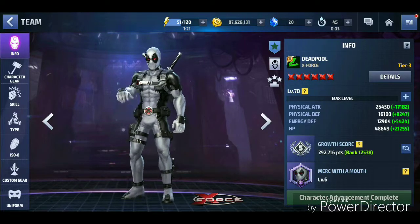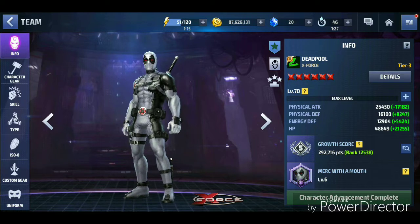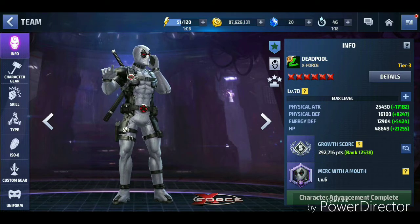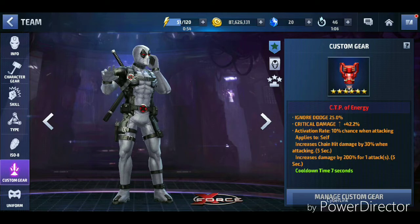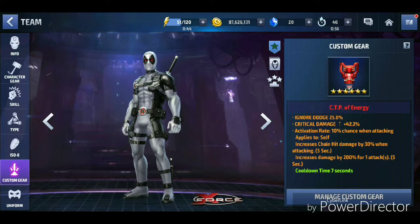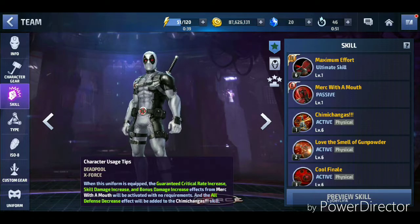My Deadpool is not the PvP Deadpool. I'm trying to get Universal Books for my Thanos Tier 3 — I just got one on my first try on World Boss Ultimate. I thought I'm not going to be using Deadpool in any of the World Bosses for the next two or three days until I get 10 Universal Books. He will do negligible to no damage since this requires energy attack characters, and Deadpool is a physical attack character, so it won't affect scores.